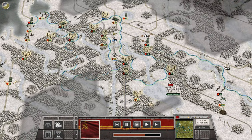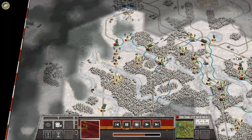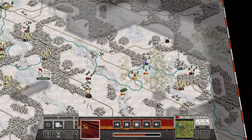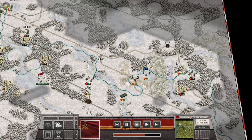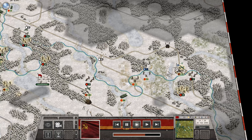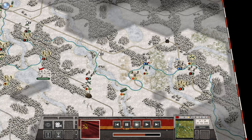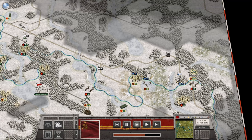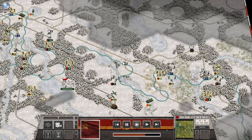We still have one secondary objective to get, so we'll be working on that at the same time we're consolidating our forces and moving toward Valpari. We're spotting so we can do some bombing and knock these guys down a little bit. We've got two enemy units there — I think we kill them, but we'll kill the first one and see what the second one does.